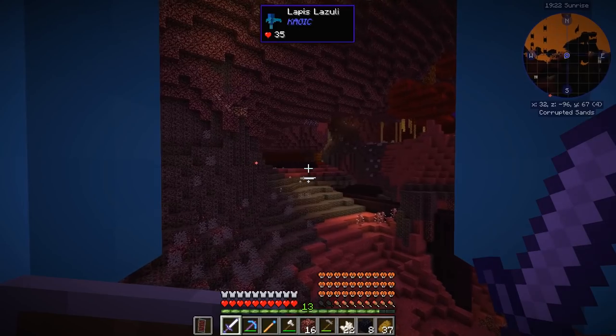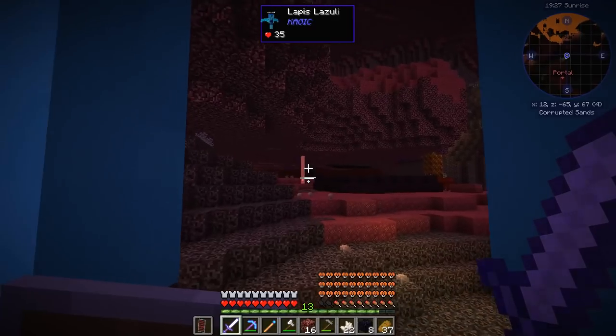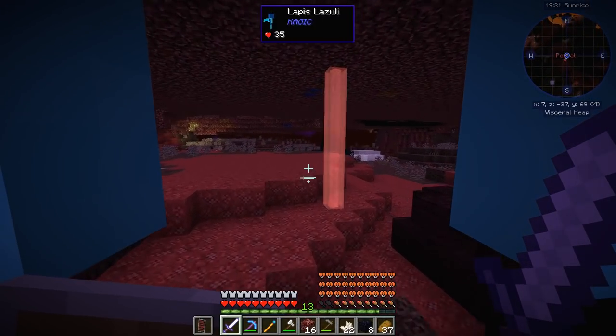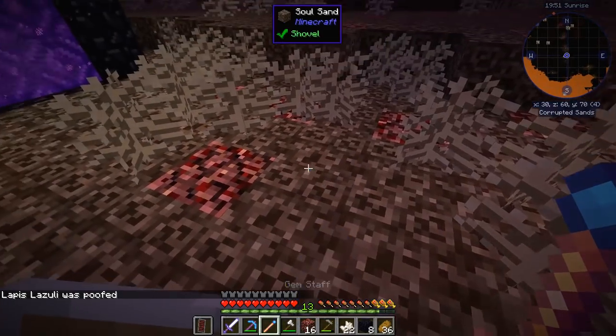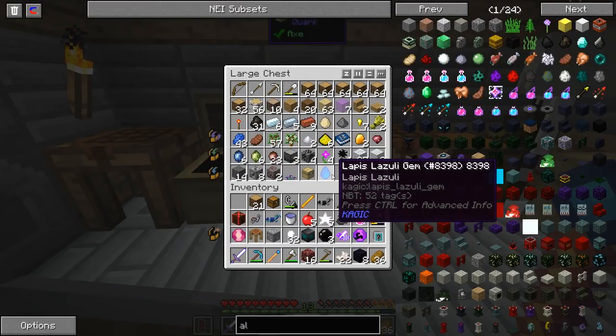Let's hope that Lapis doesn't crack. Because if she doesn't, I'll be able to spawn in at least one Peridot. Gotta poof you now — nice, she didn't crack. I might need Lapis in the future to go to the nether again, so I'm not going to put her on the roof — I don't want to poof her too many times.